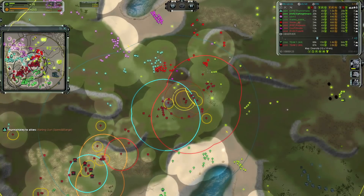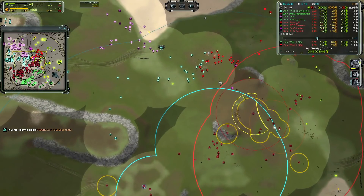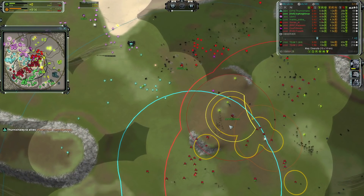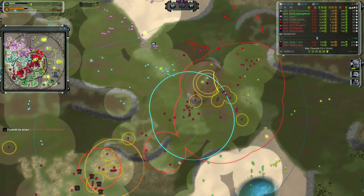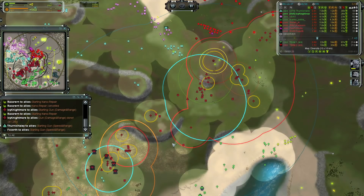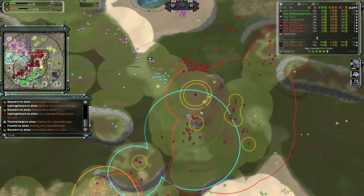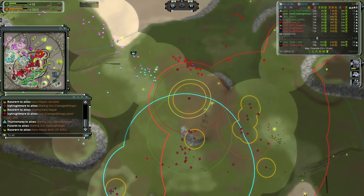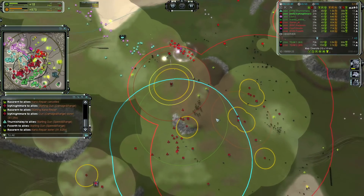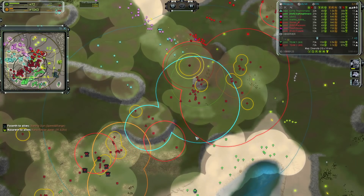In team games, communication is key. I wouldn't be surprised if Icy and Thernus are in a call right now, because the second they started pushing, Thernus committed all his forces to alleviate the pressure. Even if you're not in voice, you can go into chat and just ask politely: 'I'm struggling here, I want to hold this position — can you support me?' Sometimes you'll get a yes, sometimes you won't, but asking never hurts.